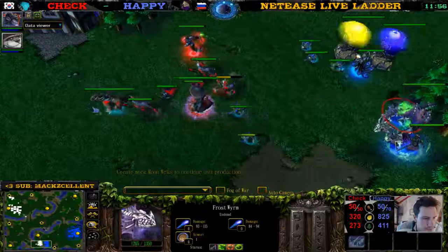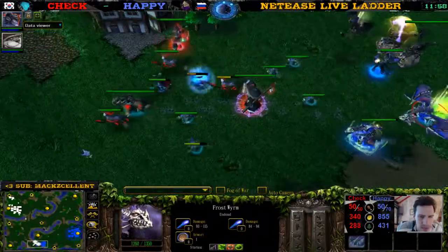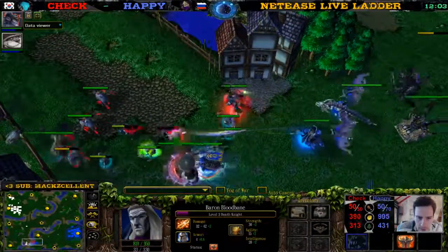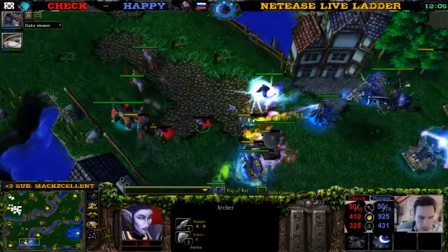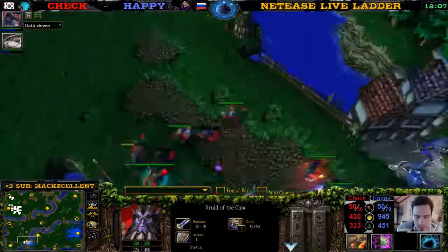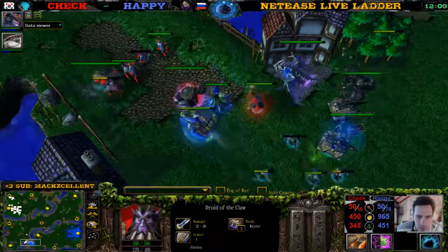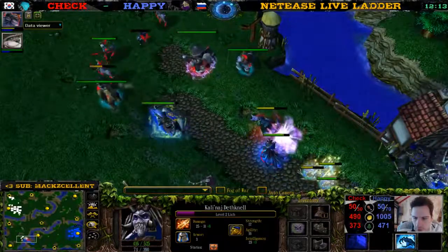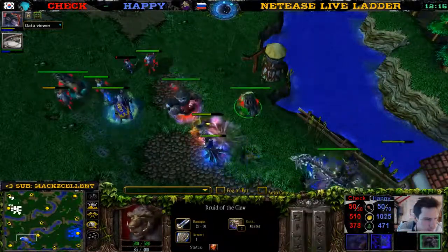We have a fight here — 50 supply against 50. We didn't see an expansion for Cech, so it's definitely going the Colorful style instead of the Life style. We do have Hippos on the way, I think. I heard Hippo, right? There's a nice Mana Burn and Frostnova as well. There's a June invasion with 50 spike in 50.